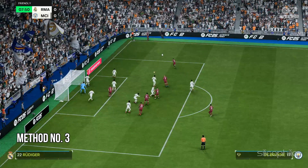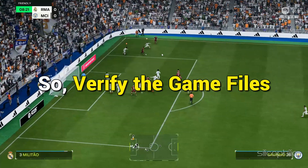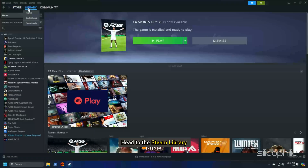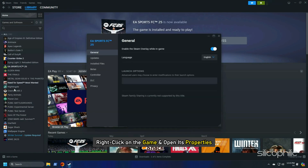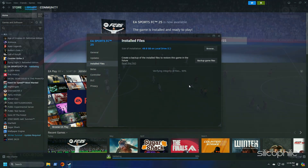Method 3: Verify the Integrity of the Game Files. Missing or corrupted game files can also cause issues like this, so verify the game files. Head to the Steam Library, right-click on the game and open its properties. Go to the Install Files tab and click on Verify Integrity of the Game Files. Wait till Steam verifies and downloads any missing or corrupted files, then launch the game and check.